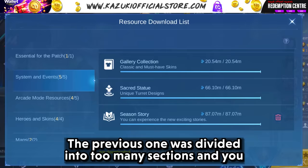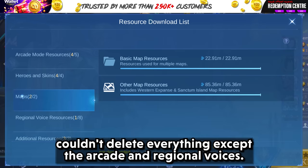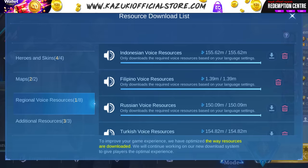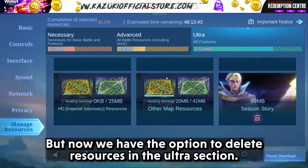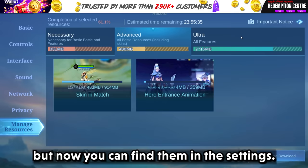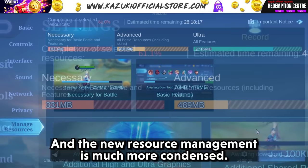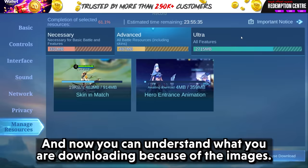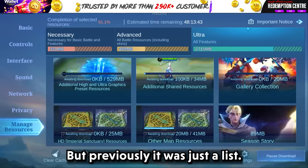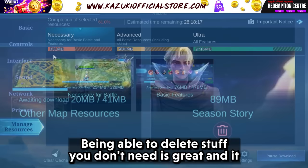The previous system was divided into too many sections and you couldn't delete everything except arcade and regional voices. But now we have the option to delete resources in the Ultra section. Before, you could find resources in a separate location, but now you can find them in the settings. The new resource management is much more condensed and manageable, and you can understand what you are downloading because of the images — previously it was just a list. Being able to delete stuff you don't need is great, and the organization is also great.